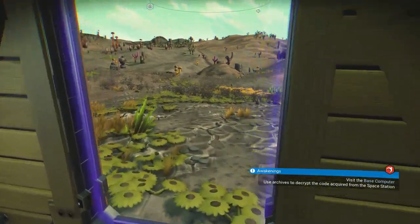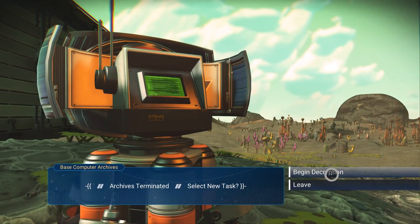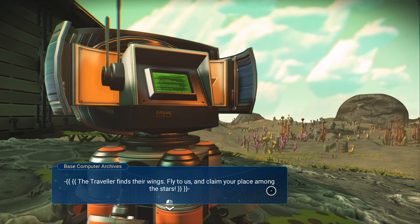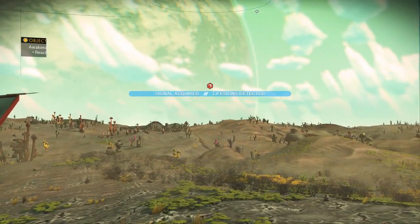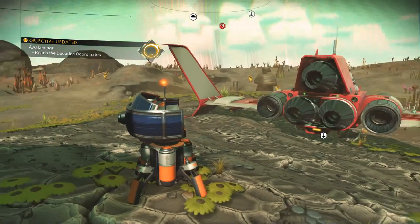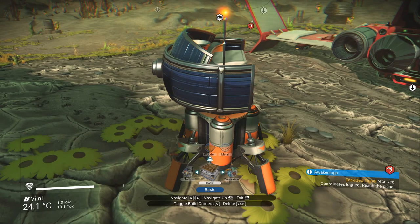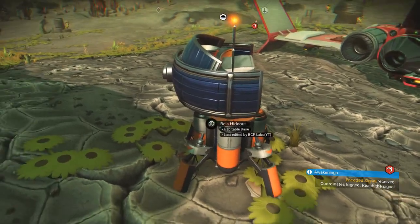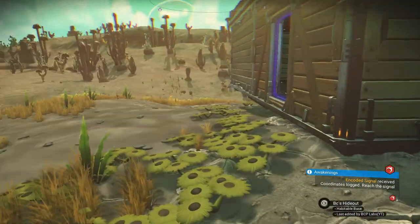Anyway, let's go visit the base computer again. Select new tasks, begin new encryption. Apply to ask and claim your place among the stars. Signal acquired — life source and science detected. So that's where I gotta go. I want to see if I can actually move this thing — let's put it inside. Not movable. Why is it outside? Shouldn't it be inside my base? Oh well.